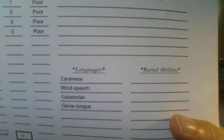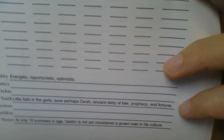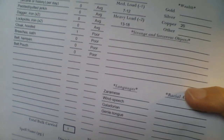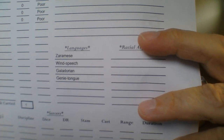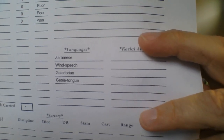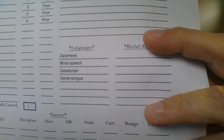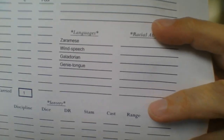The next language he knows is Galadorian — the tongue of the big Empire of Galador, a large empire to the north of Zaramad known as the Empire of the Four Crowns, and often a foe to many adventurers. Then the last one is Genie Tongue, which he gets automatically from his Genie Blood. So he actually knows the tongue of genie kind, which is kind of cool. This character would be a lot of fun to play.